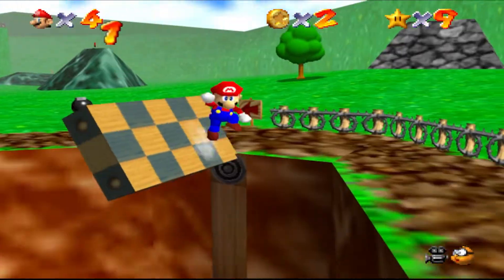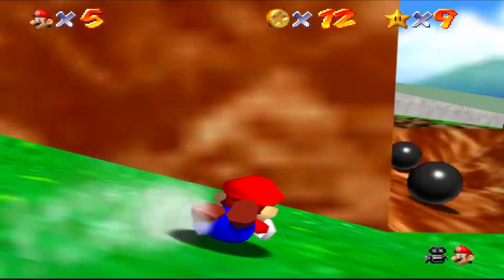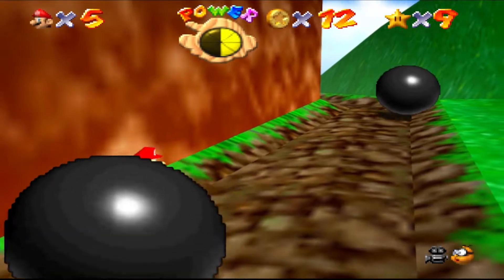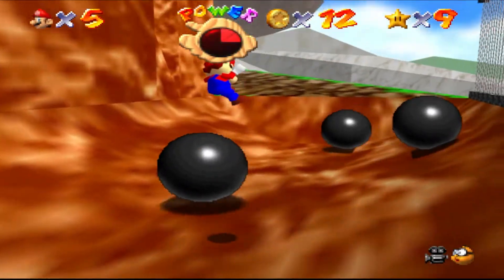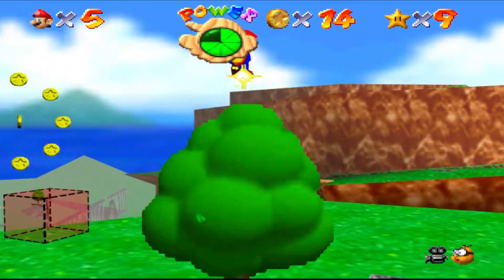All I had to do was collect eight red coins. I was on a roll until I had to get one coin up high. I had to go up the mountain and slide down to collect it. For some reason, the wrecking balls had magnets. On my first slide down, I completely missed it, and then instantly hit a wrecking ball, and then hit another one. After four minutes, I got my seventh red coin.